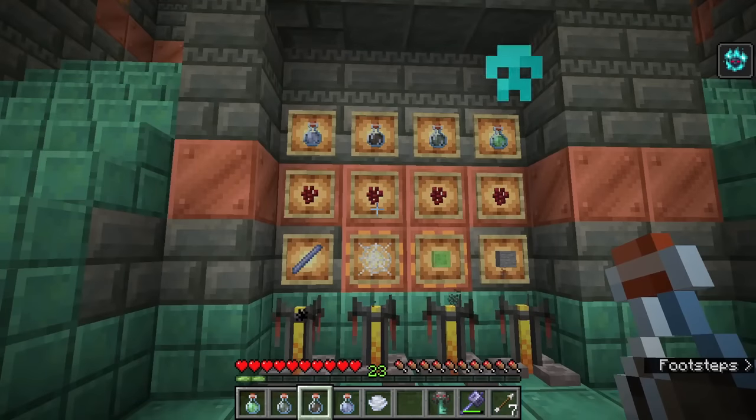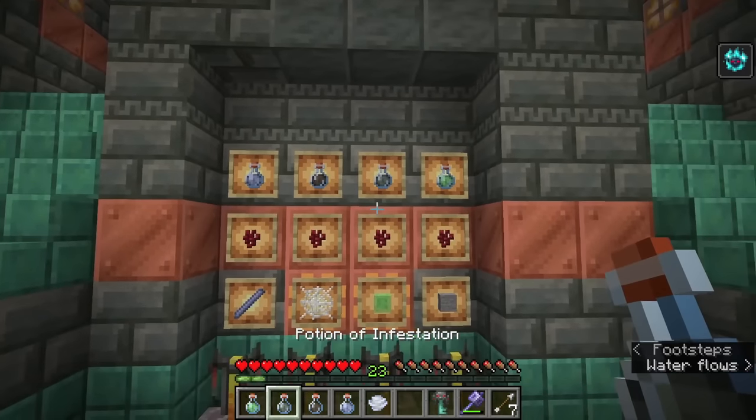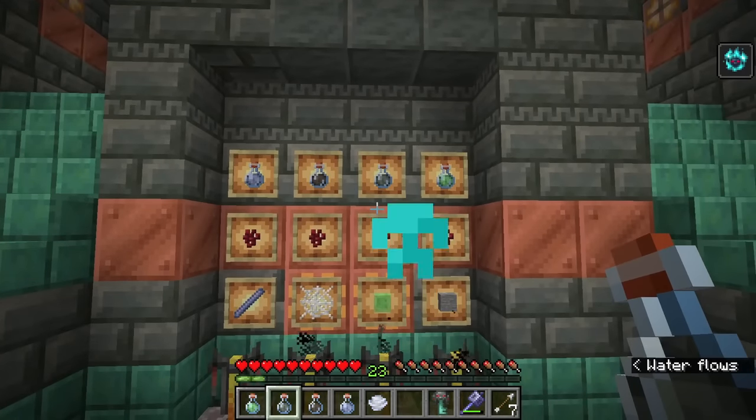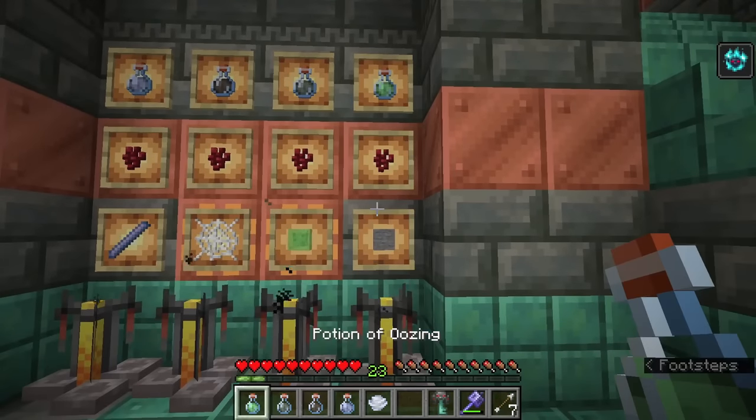The Potion of Weaving is interesting — enemies with this effect spread cobweb blocks on death, however non-player entities with this effect can walk through cobwebs at normal speed. It's a fun way to boost non-player entities but not particularly useful for the player.